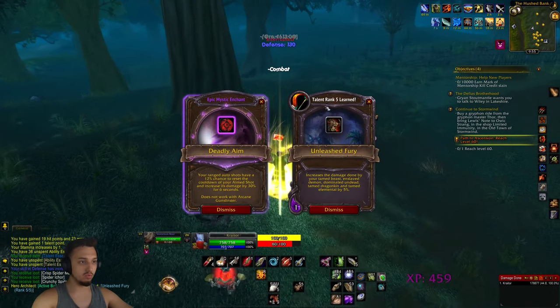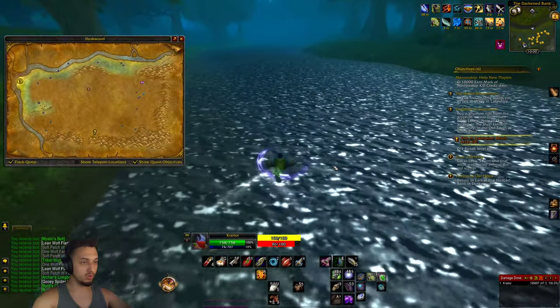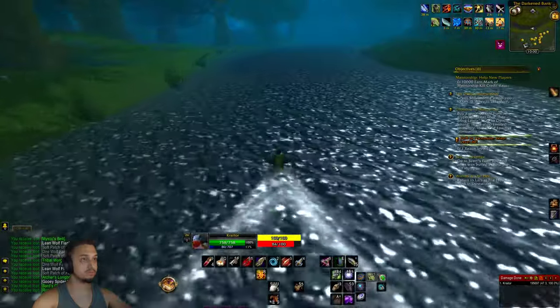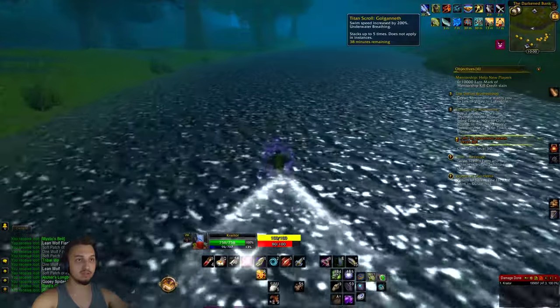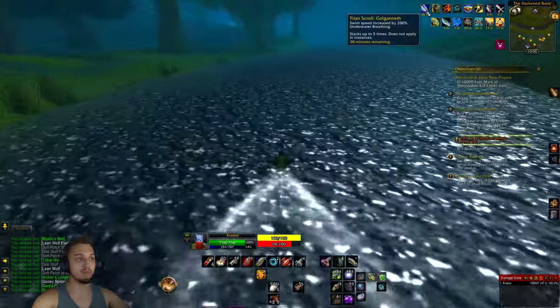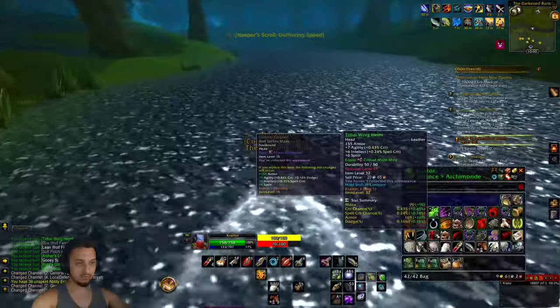We leveled up and got Deadly Aim — 12% chance to reset the Aimed Shot cooldown and increase damage. Also found a little hack: if you use the Gold Gnath scroll people put on the AH, you can swim super fast. And we found a really nice headpiece too — level 27 next, that'll be sweet.